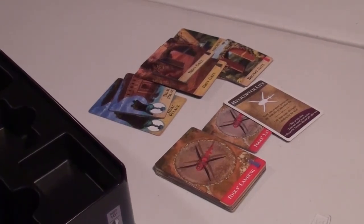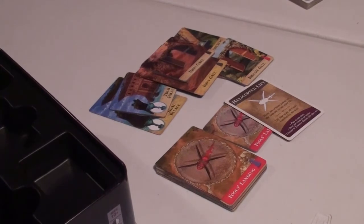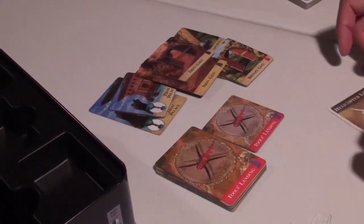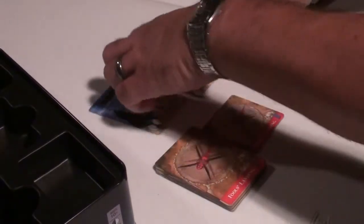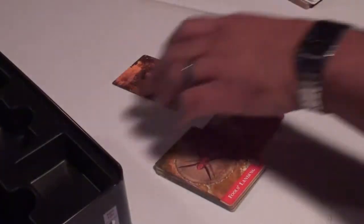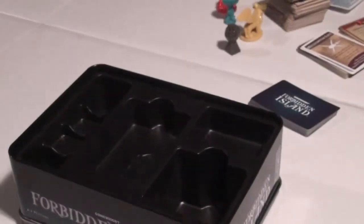We have to collect all four treasures, then helicopter out from Fool's Landing before the island sinks. So basically we're in the middle of a hurricane on this island, collecting all the treasures and escaping. Stay tuned for part two and the start of gameplay.